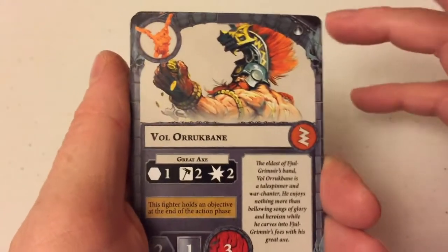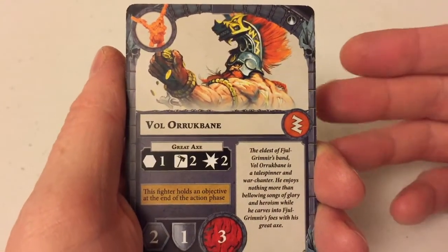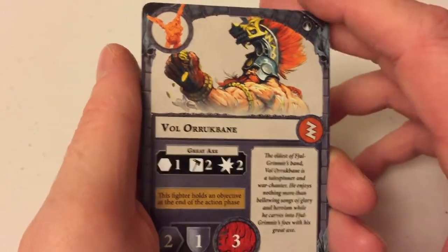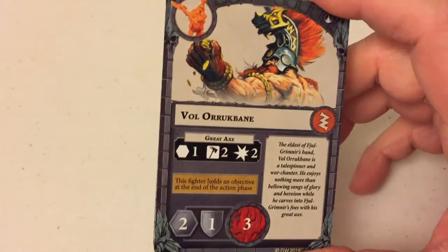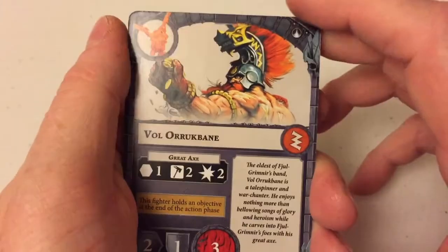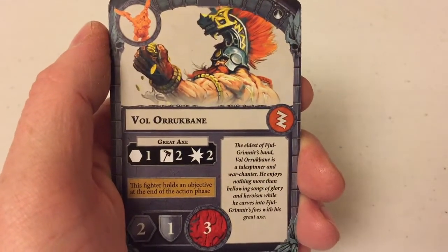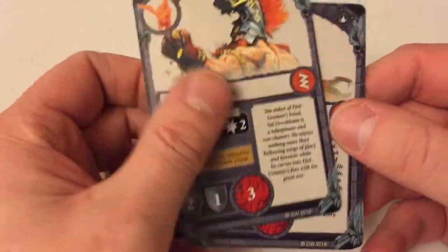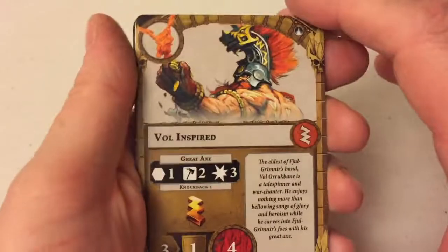They all become inspired by holding an objective at the end of the action phase. I think these guys' strategies are going to revolve around taking and holding objectives. I've had a quick look through some of these cards and there's lots of stuff to help you get objectives and to help you hold onto objectives. You want to be getting inspired, getting objectives, scoring points, and doing all those things as efficiently as possible. I see that being what the Fire Slayers excel at.